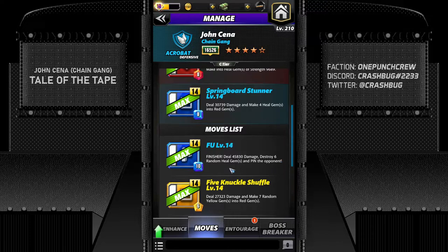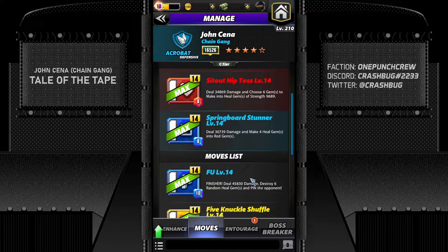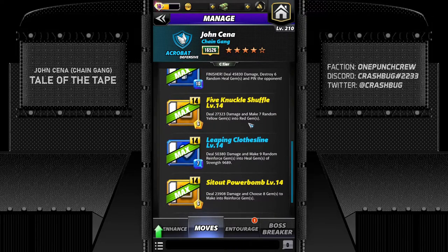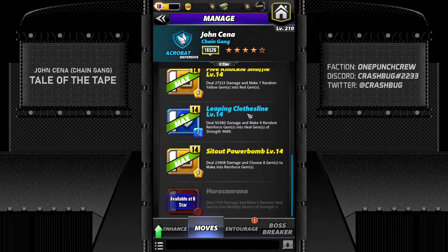Five Knuckle Shuffle is a yellow move that converts yellows to red — at five stars this move is pretty much outdated. Leaping Clothesline converts reinforced gems into heal gems, which is situationally useful against reinforced gem opponents, but nine heal gems giving 9,000 health is nothing. Sit Out Powerbomb converts any gem into reinforced gems — it's there for you to make heal gems. I tried using this moveset with the finisher and a skill plate, but it was never dependable.